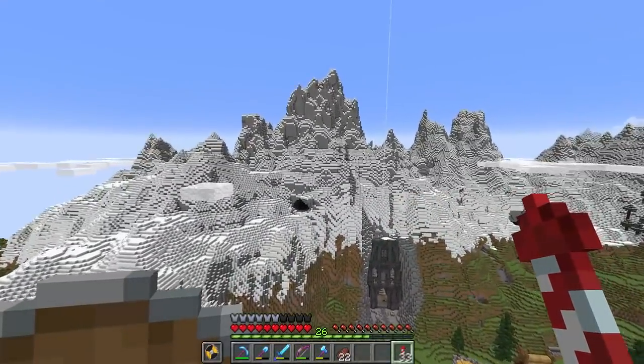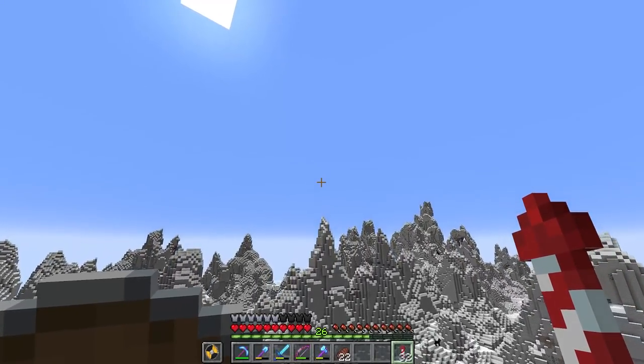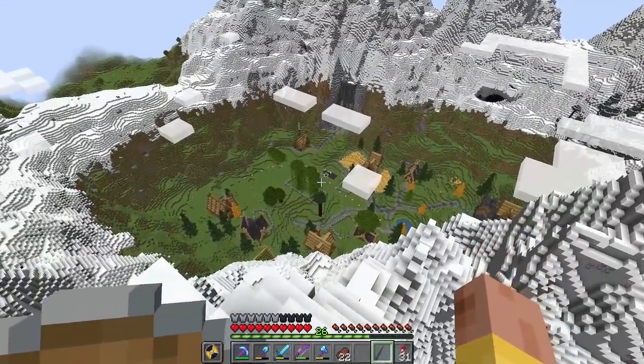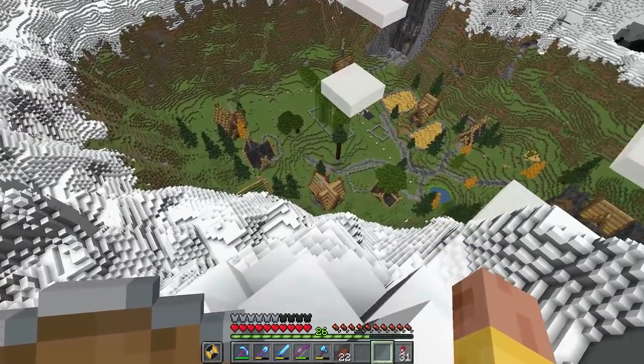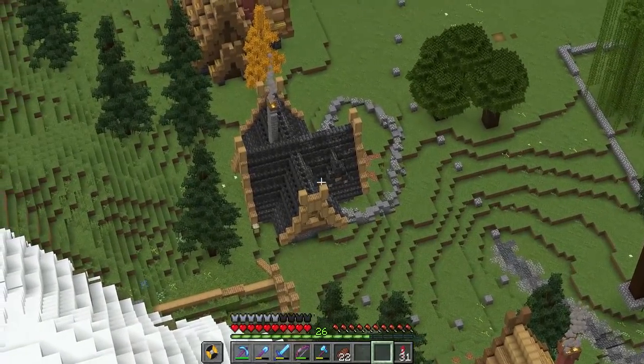Now we can fly wherever we want. Let's fly up to the top of this mountain and take a look at the area around us. This is so nice being able to fly up here and get a look at our village from above finally. You can see I have made some building progress in the area since the last episode.